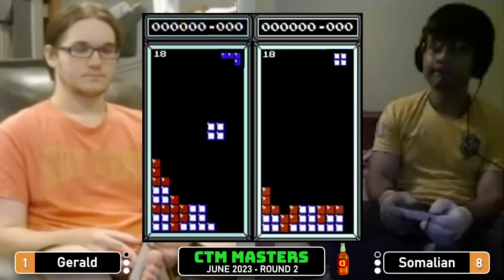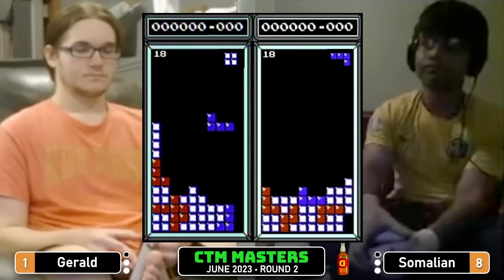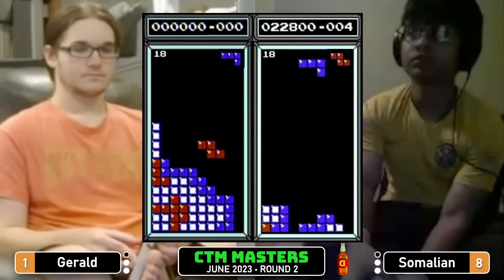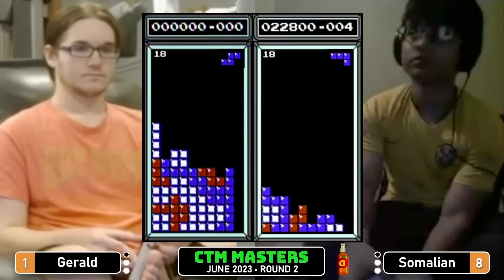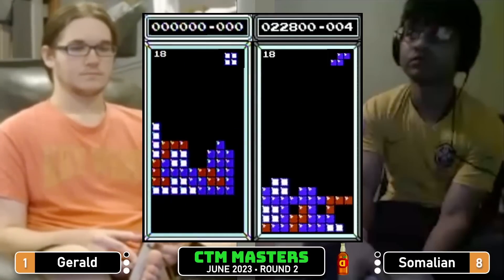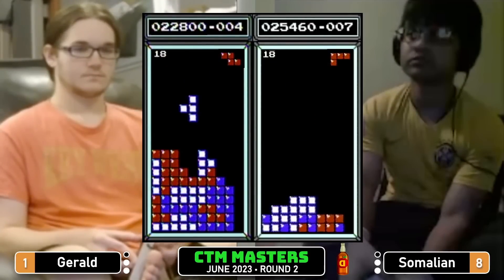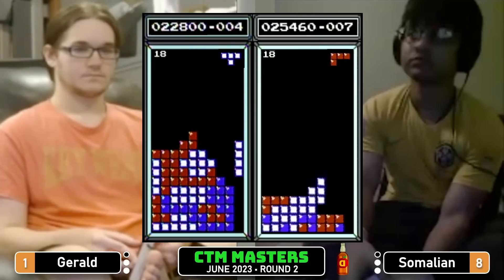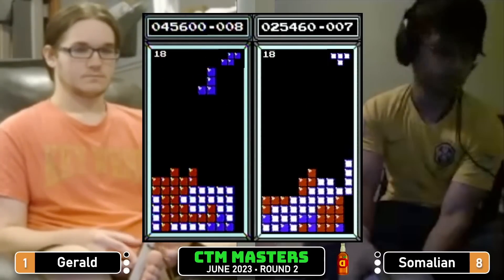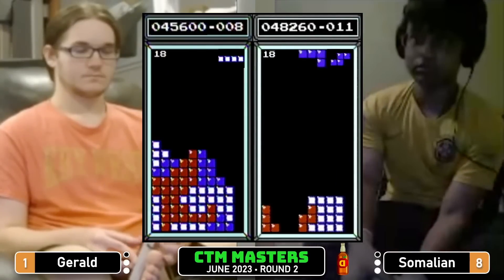A very impressive run for Somalian in game four. Nifty burns there for Somalian to get some safe plays to start off the game. Setting up a tuck — that's the Somalian we know. 48,000 Somalian, 45,000 for Gerald.